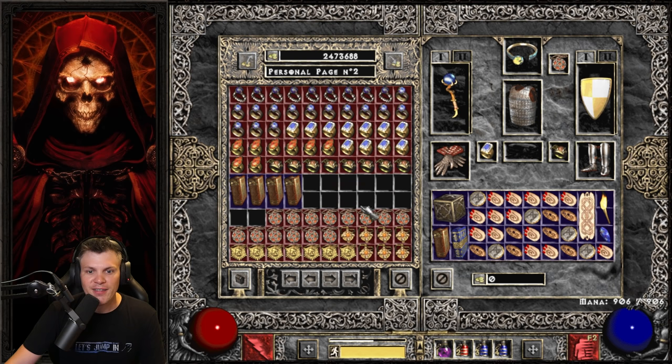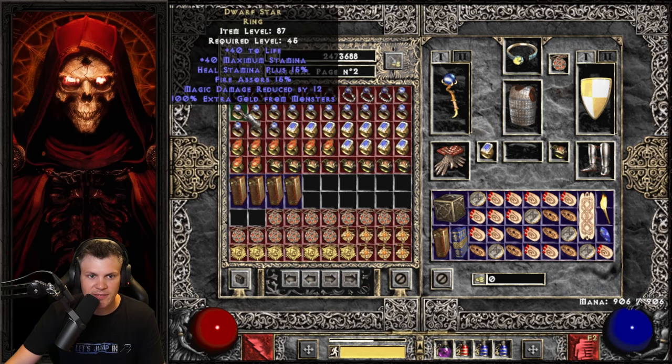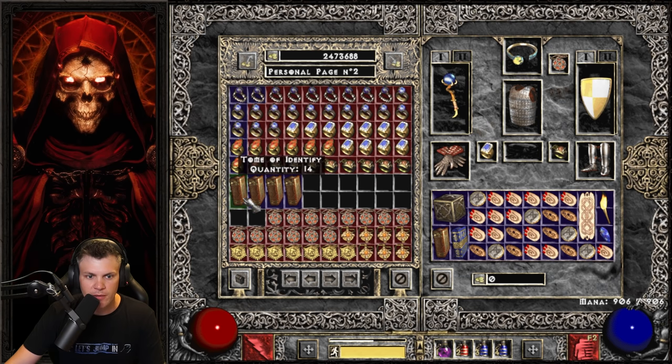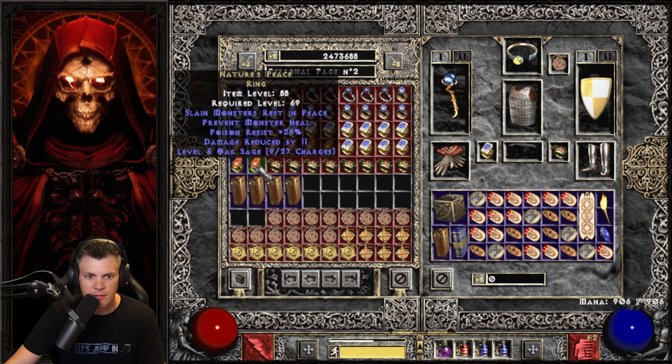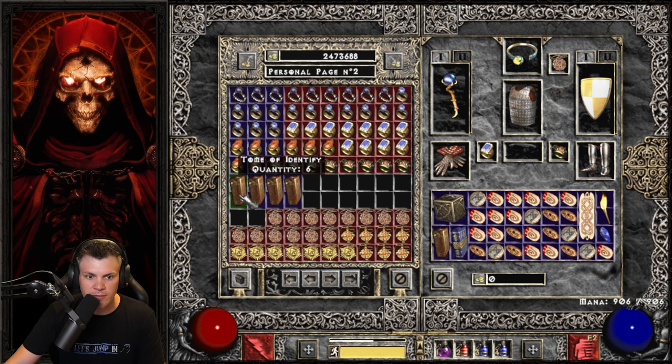Jumping into the unique jewelry page — there are 50 unique rings and 28 unique amulets. Starting with the rings to see if we get lucky with some SOJs or something. We have several Ravenfrosts, Dwarf Stars, Nature's Pieces, and Nagelrings in the mix. Highlights include a 14% Lightning Absorb / 20% MF Wisp Projector Ring — that rolls 10 to 20 Lightning Absorb and 10 to 20% Magic Find, a pretty rare ring. A second Wisp Projector with 17 Lightning Absorb and 90% MF shows up as well. Two Wisp Projector Rings are the highlights so far.